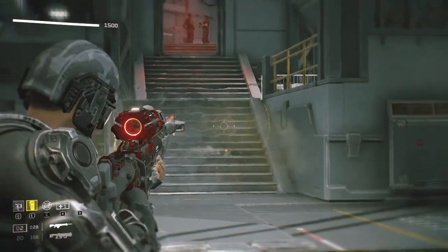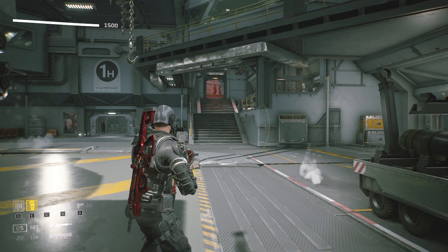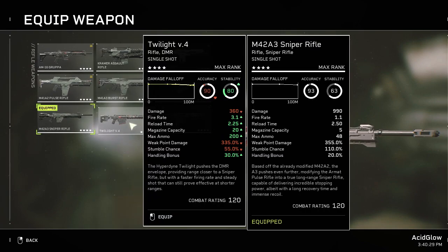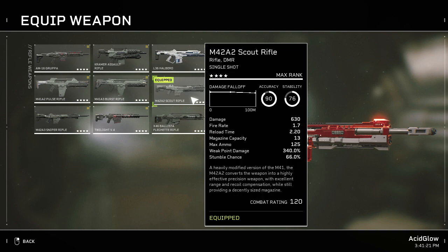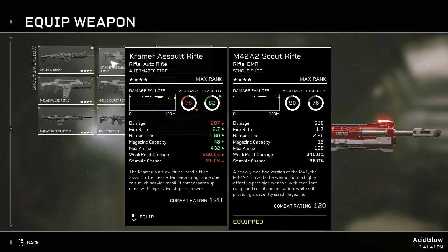When you use overclock, your reload speed also increases, making the M42A3 pretty good for this class — it gets you a lot of damage in a very quick amount of time, provided you can keep up with the reload animation. If you're willing to sacrifice damage for a larger magazine, try the Twilight V4 — it doesn't hit as hard but gives you more shots before reload. If you're not a fan of sniper rifles, the M42A2 scout rifle is almost as good, with high single-shot damage.